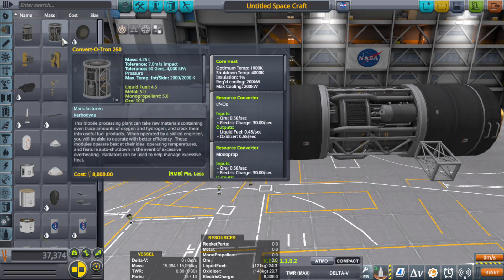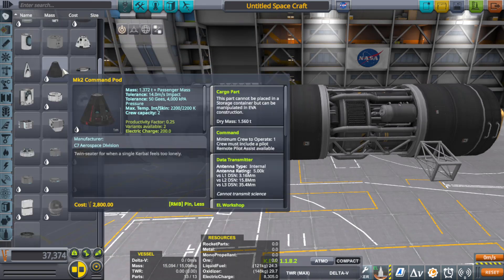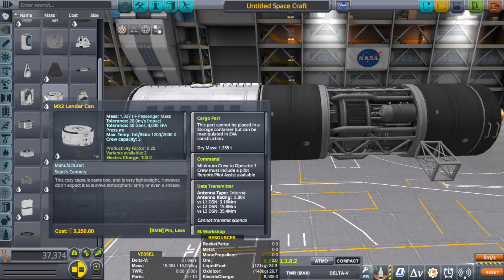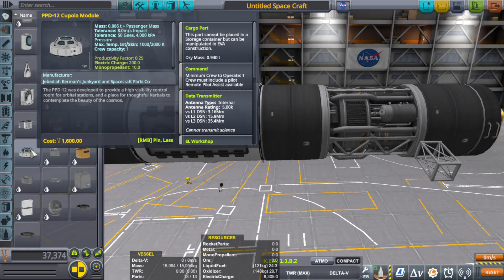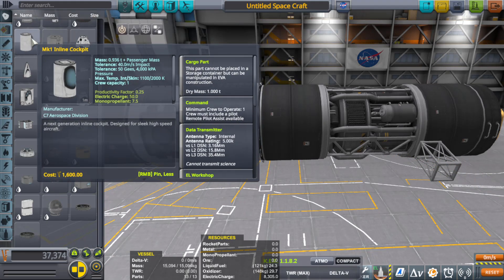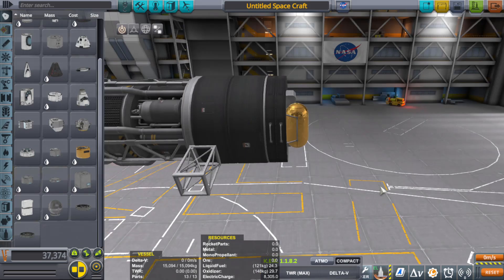The convertiton can now process ore and turn it into metal, as well as fuels and everything else. It cannot make rocket parts however — that has to be assembled via Kerbal inside of a crew cabin or mobile processing lab. Note that you can actually use a command module to produce a mini factory, however your productivity factor is 0.25 — in other words there's essentially no real room to do any building, because the command module is meant to command and pilot a craft, not build anything. However, if you're in a pinch you could theoretically slowly put something together inside of a command module.